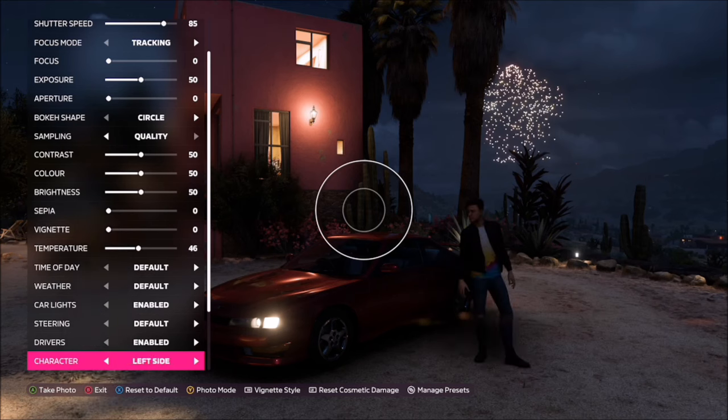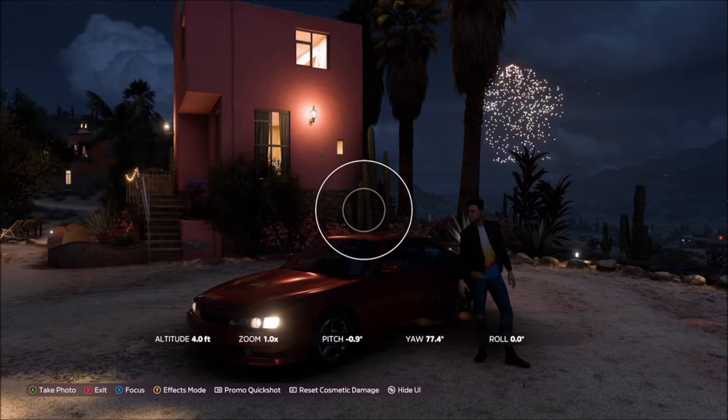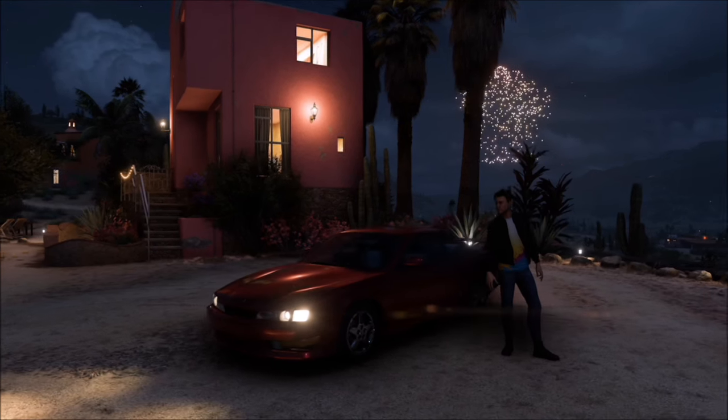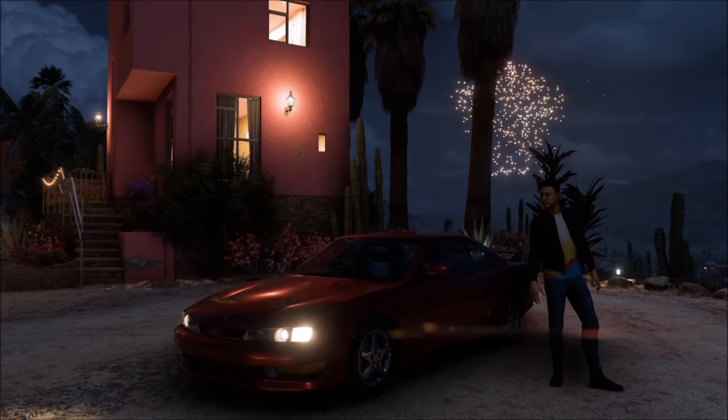Then hit Y again unless you want to change some emotes. Use right trigger to take your Horizon Promo quick shot and it will pop up two tick boxes: one saying you photographed the 98 Nissan Silvia Kays Aero at the Casabella player home, and the other saying your character is standing outside the car. Both boxes will tick if you've completed it, and it's as simple as that.